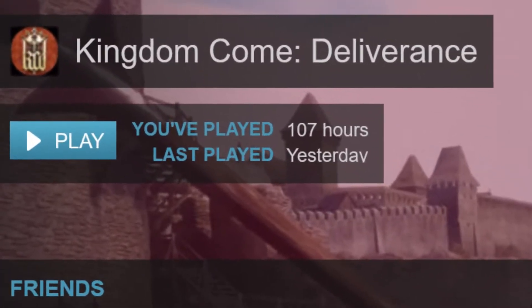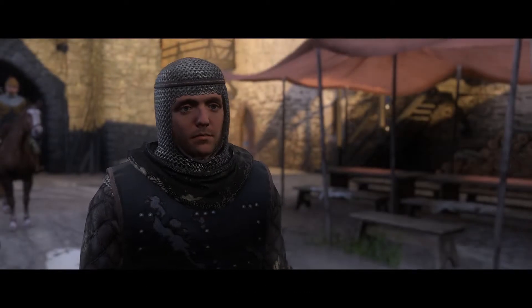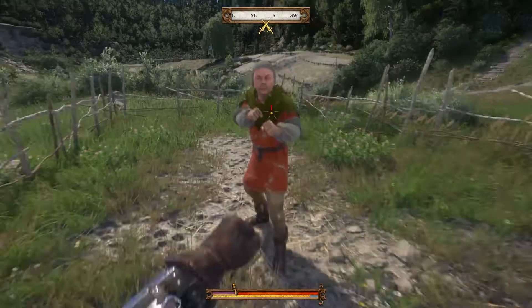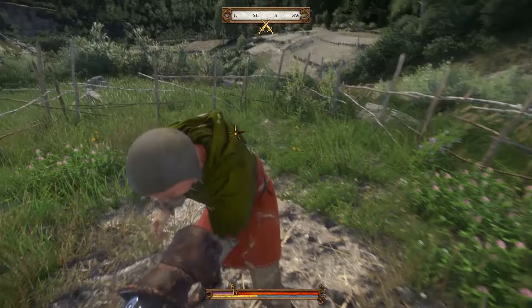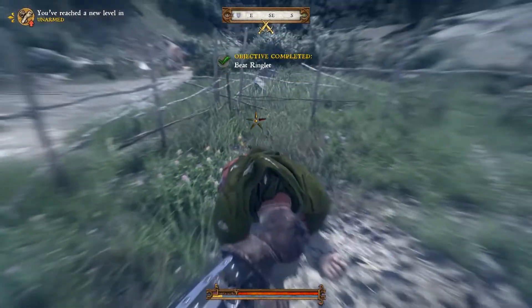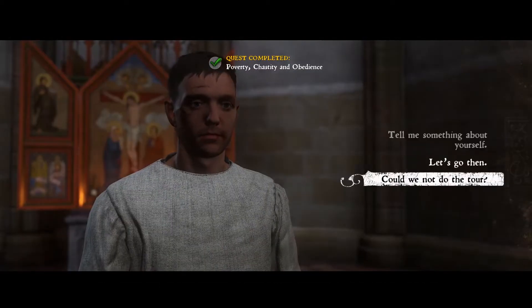I've been playing quite a lot of Kingdom Come Deliverance lately. After finishing the game the first time and still wanting more, I decided to hop back in for a completely unarmed run. Even though I already knew what to do in general, I learned a lot along the way to optimize for this unarmed playstyle, so I decided to compile all of that together here in text and also as a video. There'll be some necessary spoiler talk, so just know that you've been warned.